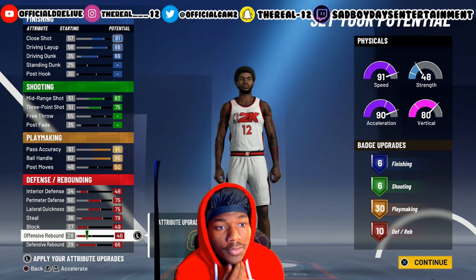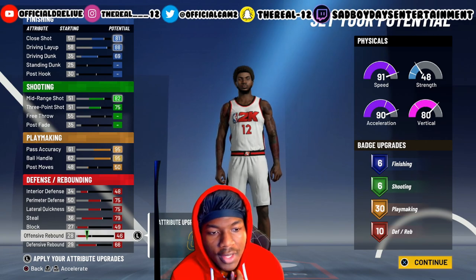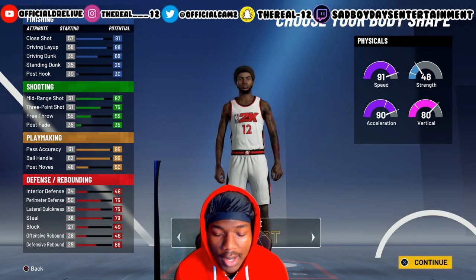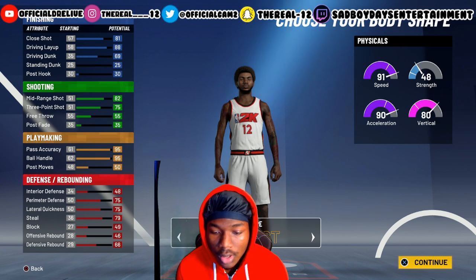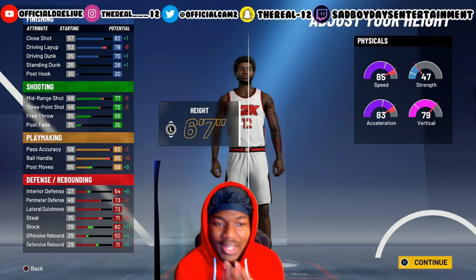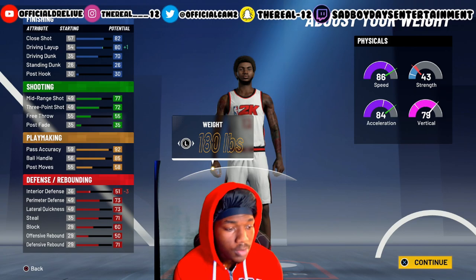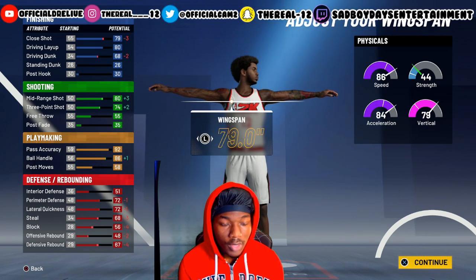You take this build to the park if you want to play around, or when they patch it — when they fix ankle breakers — if you want the build to be deadly, this is how you make it deadly. I don't care about body type. Normally I go max weight, but for this video I'm gonna go built, six seven. You would think he's not gonna be able to dribble or be as fast — don't worry about it. I'm gonna lower the weight to the minimum. We do not care about weight, and then lower his arm span.